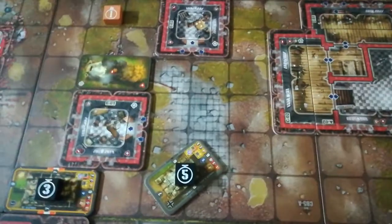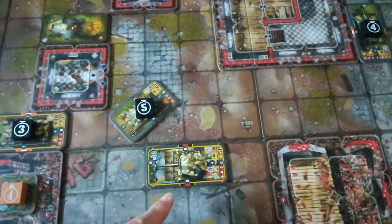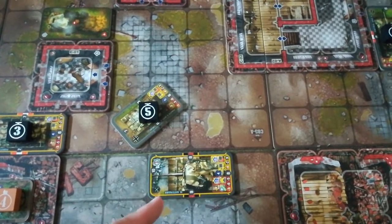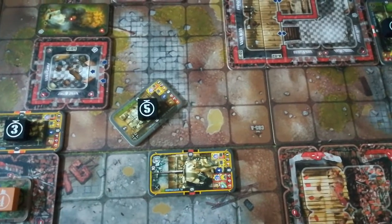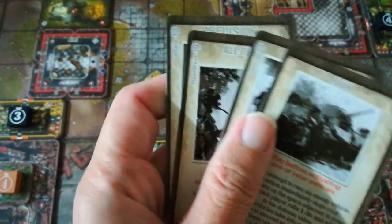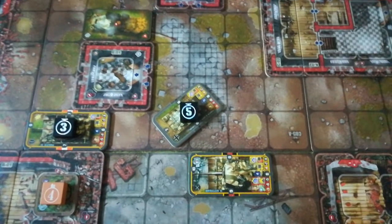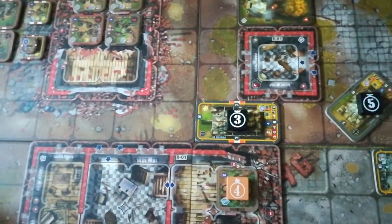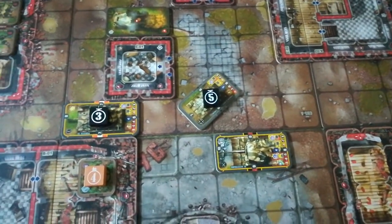Alternatively, the Brits could attempt to turn down and put themselves on the flank of Wittmann's formidable Tiger, but their chances of penetrating the German side armour with a moving shot are essentially zero — the German armour rating is nine and the British would only be rolling with a plus two. They could cause problems by knocking out the Panzer IV, but getting at it would be difficult. Staying put isn't safe either, because the Panzer IV is in a position to pull a flanking move on them.